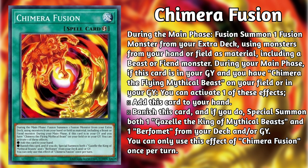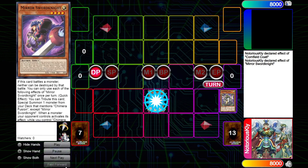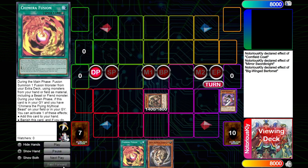The game plan is simple. Find and summon either Perfomet or Gazelle. Search the card or cards you're missing. Fusion summon an archetypical fusion using Gazelle, Perfomet, or both. Recycle the fusion back to your hand. Set it and use it on your opponent's turn to access the toolbox of disruptive fusion monsters.